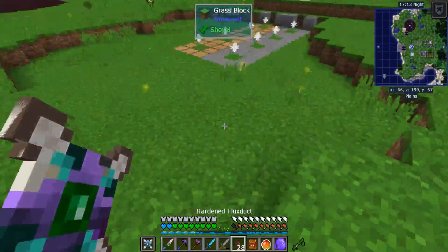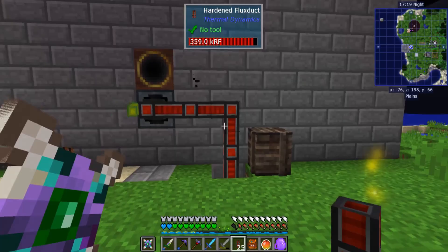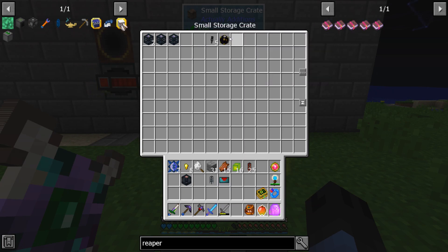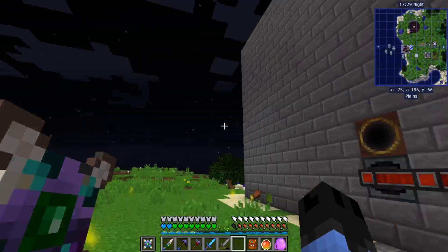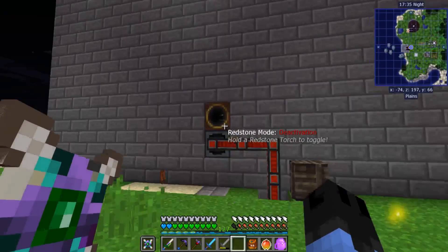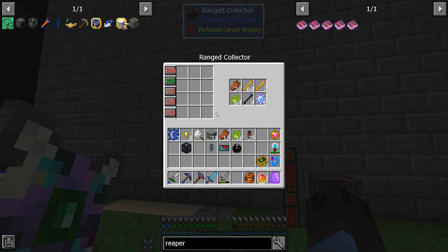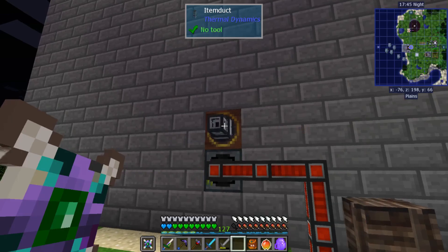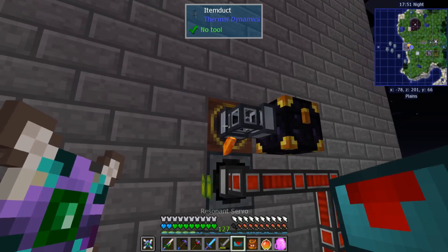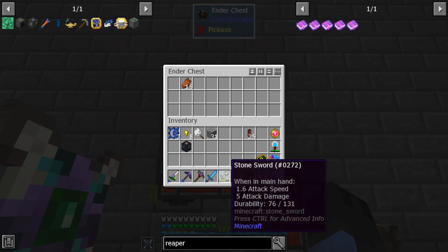I have wired over power from way over there underground up to here — that's where that's connecting to. I think I have cable in here. We're going to use an ender chest to load things into our storage. For the range collectors, they're going to start off looking like this. We're going to change it to blacklist mode — it will pick up everything. Going to connect it. And there. So now everything should be working.